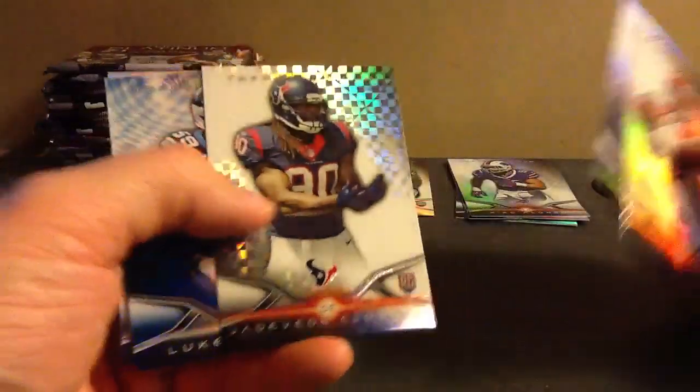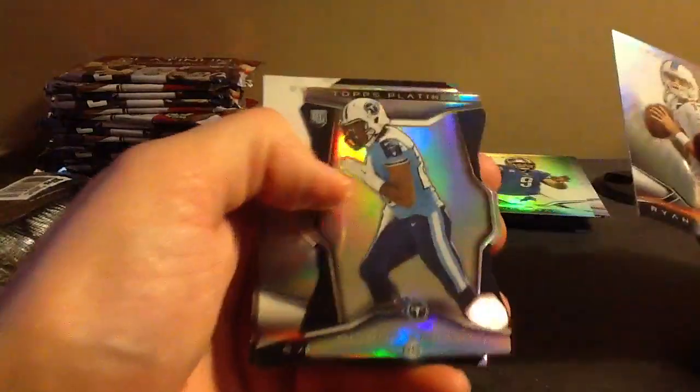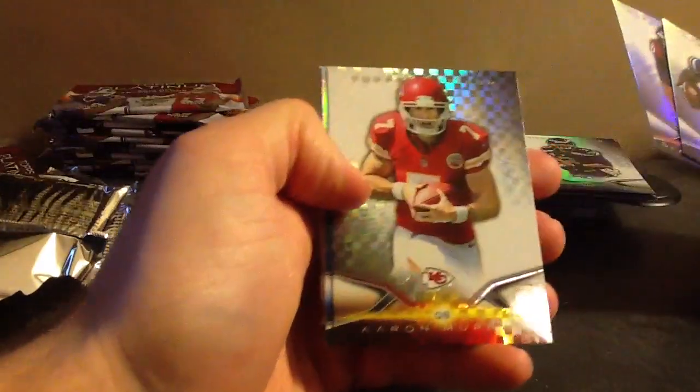We'll just put all the base together on the rookies and inserts right here. X-Fractor Clowney. Con Dennard rookie. Sankey, Dicot, and Watkins rookie. Derrick Carr rookie. Paul Richardson. McCarran.